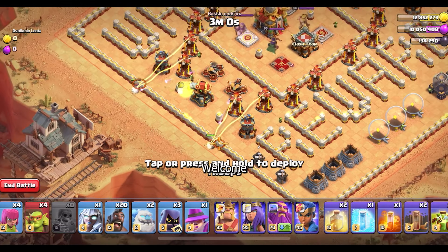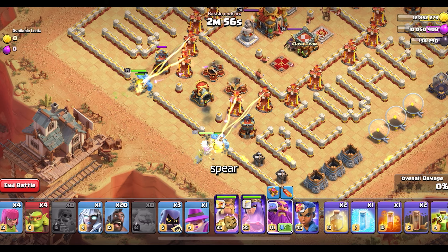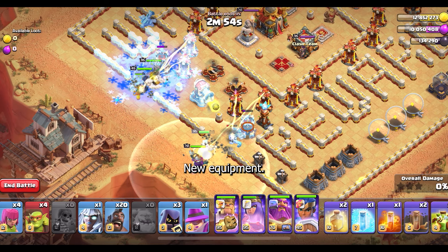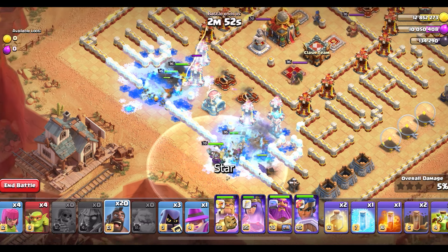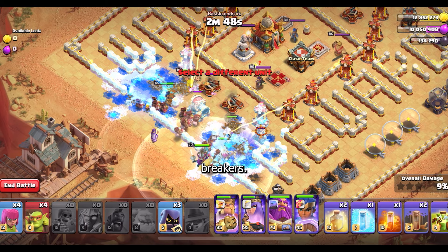What's up everybody, welcome to a new challenge in Clash of Clans — Fear the Rocket Spear with the Royal Champion and new equipment. This is how I complete it: very easy, you just start with the super wall breakers to open up the wall.